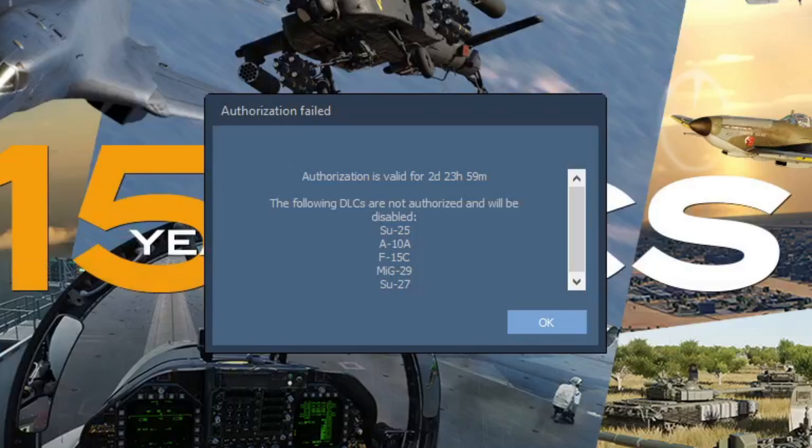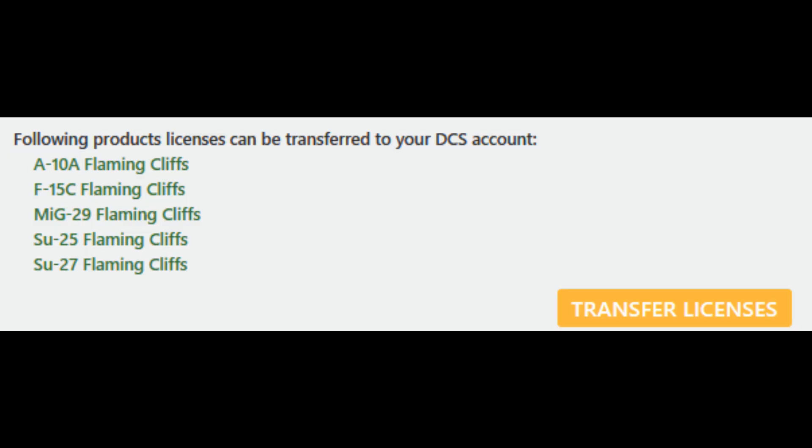Now originally I bought Flaming Cliffs 3 from Steam and I transferred the license to standalone. If you're in the same boat where you're running standalone but you have Flaming Cliffs 3 through Steam, then you have to log into the Eagle Dynamics website and import the licenses for each individual aircraft. It used to bundle them all together as one license, but now it treats each aircraft as a separate license as if you bought them individually. So you have to go re-import them through the website — they should show up as available at the bottom of your profile page.